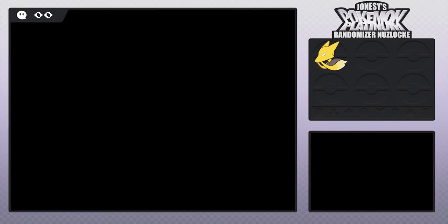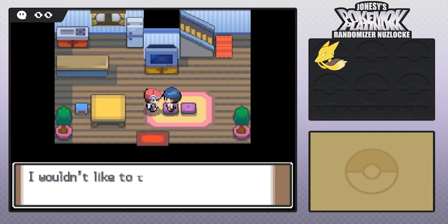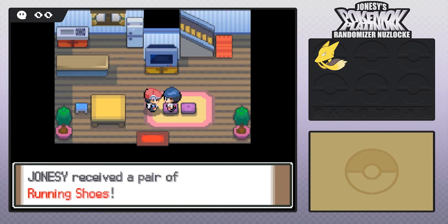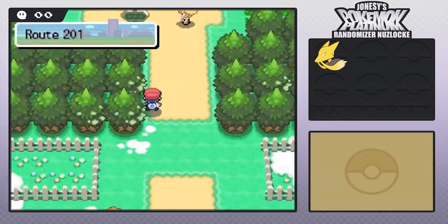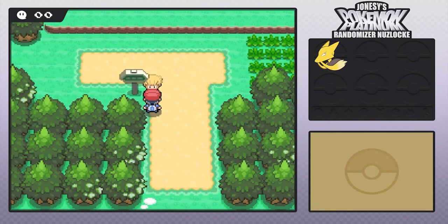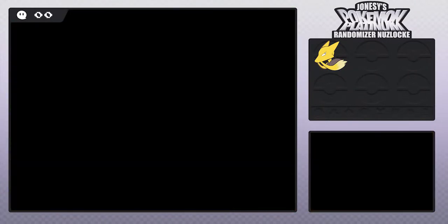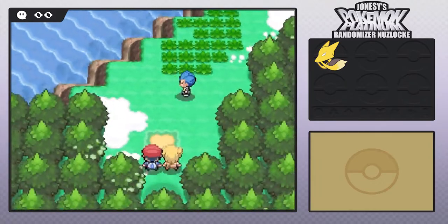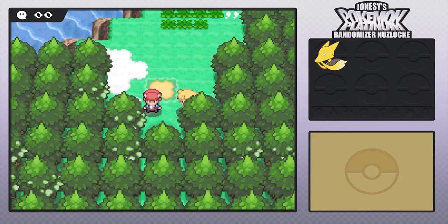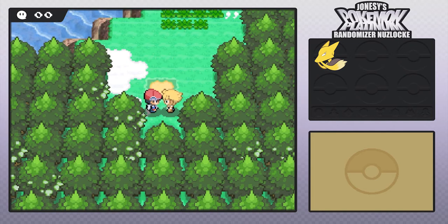Okay, we don't go to the lake yet - we're going back here, this is where we get the running shoes. Yeah there we go, now we can finally run around everywhere! Barry wants us to go to the lake. Let's go to the lake. There's not a lot to do there right now story-wise, but we're gonna run around in the grass a bit to see what our future encounters could be. The Nuzlocke hasn't started yet since we don't have Pokeballs, so any wild Pokemon we run into don't count as our first encounter of the route.